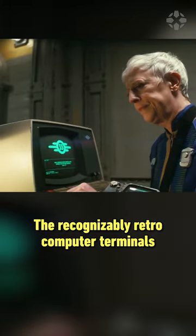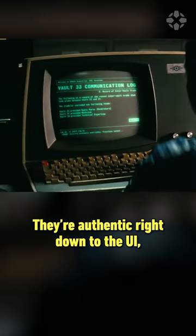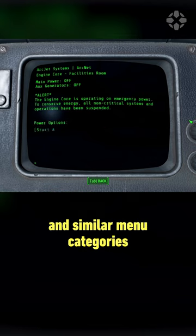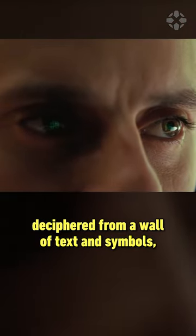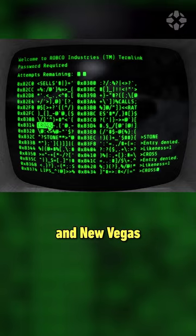The recognisably retro computer terminals from the Bethesda games can be seen in multiple scenes around the series. They're authentic right down to the UI, which uses the same green text and similar menu categories. That detail even extends to the hacking, which requires the passcode to be deciphered from a wall of text and symbols, exactly as it does in Fallout 3, 4, 76 and New Vegas.